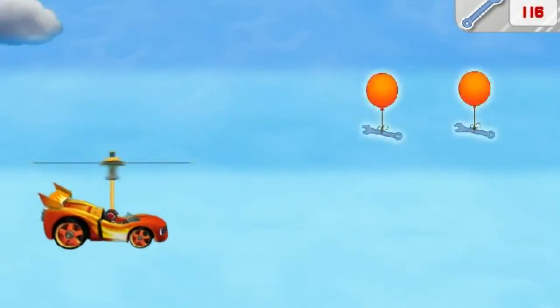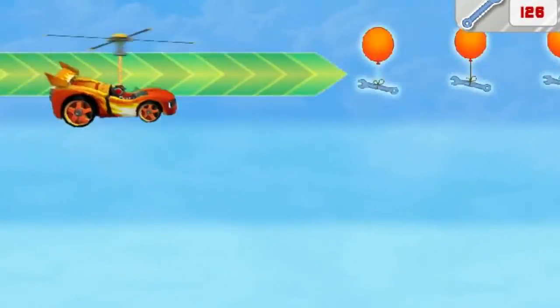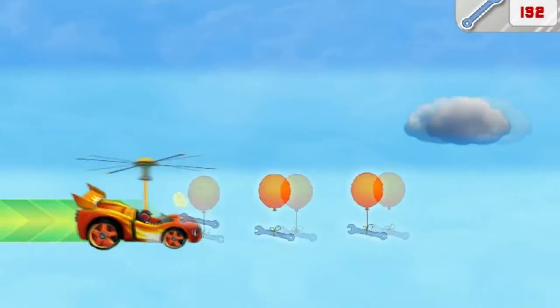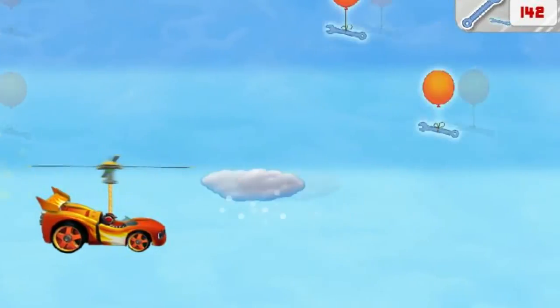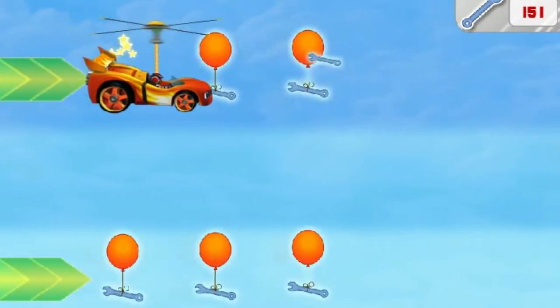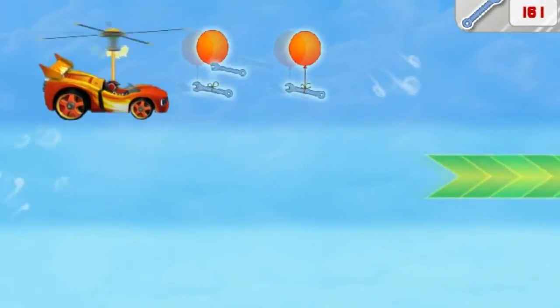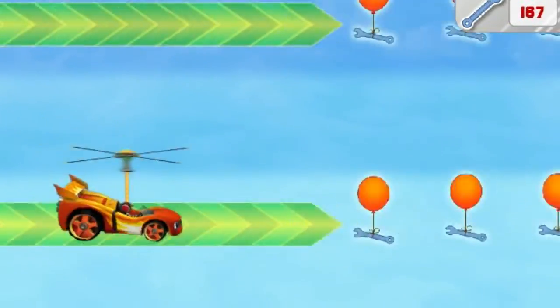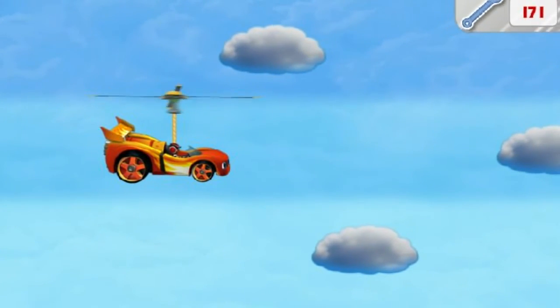Now let's get this rotor back to Swoops. Watch out for things in our way — they'll slow us down. Let's drive over Speed Boosts for super speed. Collect tools along the way to help reattach Swoops' rotor. That snow will make us go slow — careful. Cool tools! Got it. Whoa, wind! Accelerate! Accelerate! Whoa! Look at all the tools we collected. I think we have enough to help reattach Swoops' rotor. I see Swoops down below.